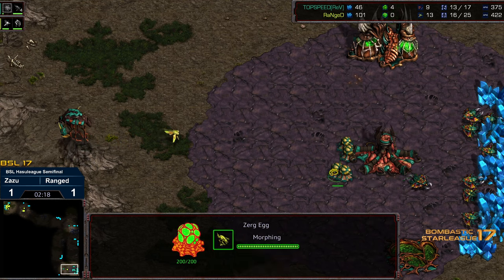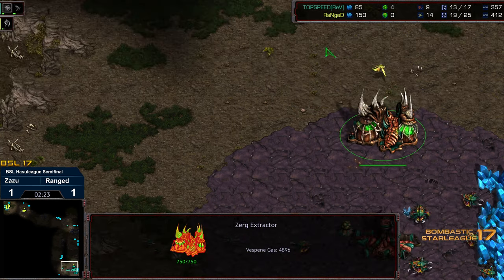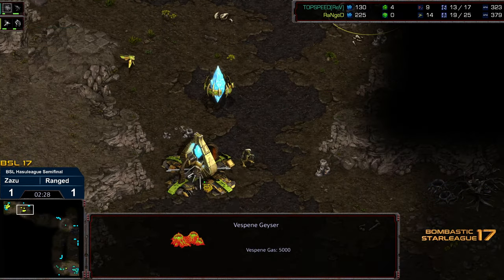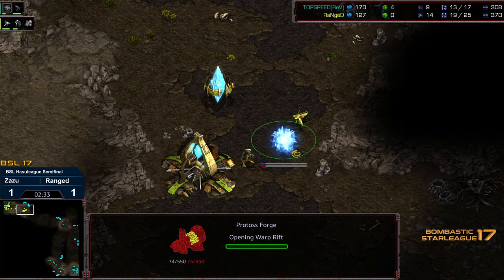I think this is a clever adjustment given how cavalier Ranged was in game one with the Zealot defense versus the initial Zerglings — he dropped the Nexus before the Forge and didn't even bother dropping the Forge to create any form of blockade. So it looks like Zazu wants to try to punish that this game. The probe makes its way in and spots it this time, so Ranged knows it's Zergling speed. No Nexus first this time; a second Zealot is in construction and the Forge is dropped on the line.